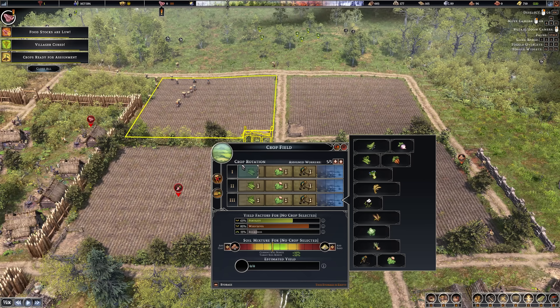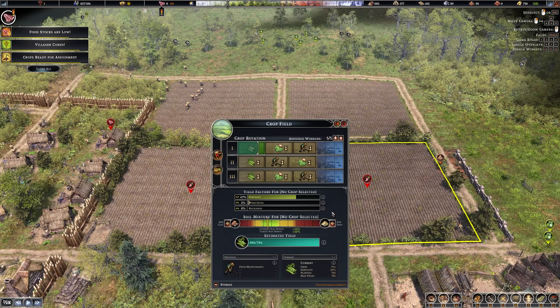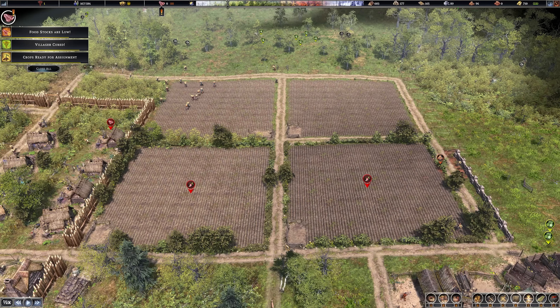Run the peas, clover, and maintenance cycle for the first three years. You'll get a little bit of food but get food from elsewhere like fishing and hunting. So a brand new field here has 63 fertility, 85 weeds, and 13 rocks. A field that's had this running for a while shows fertility going up, weeds right down, and rockiness down too. Let it run and get fertility as high as possible and weeds as low as possible.